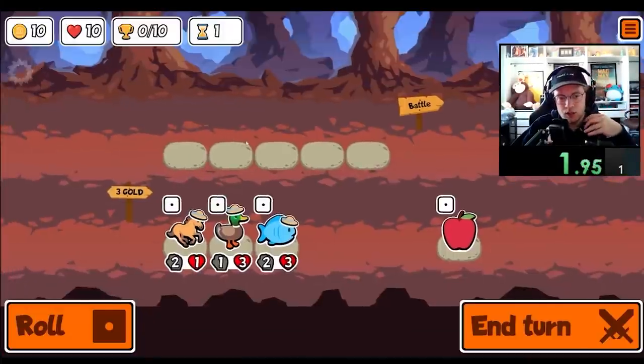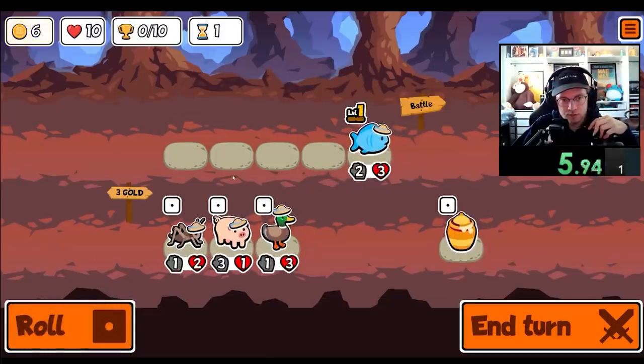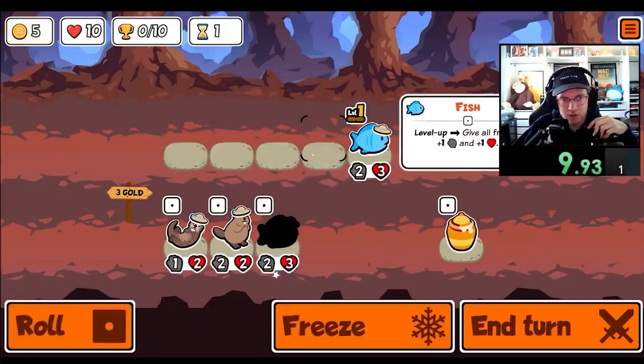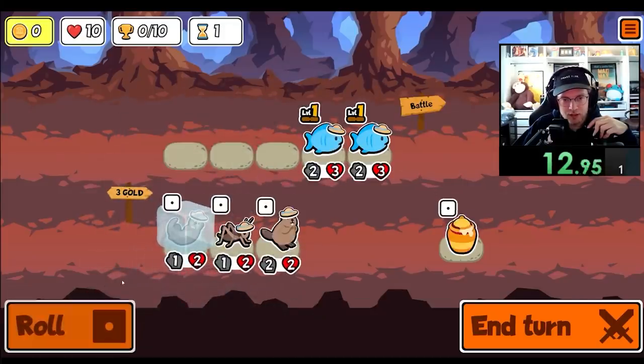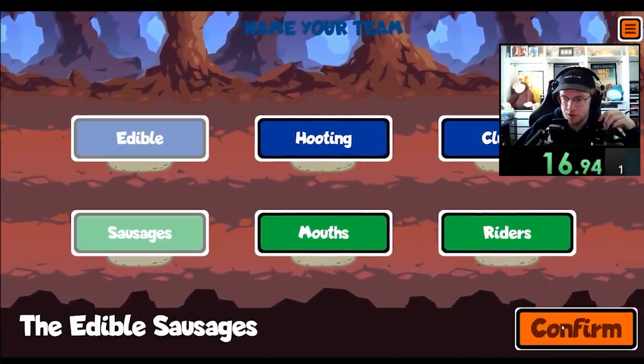Hey everybody, I'm unlocking every sticker and badge of Super Auto Pets in order from A to Z. Today we're going for the Scorpion, which is a tier 5 unit that has peanuts, which will insta-kill anything it does damage to. The Scorpion is an insanely strong unit. If you have a free slot on your team, it's always worth putting it on there, and level 3 Scorpion doesn't actually do anything.